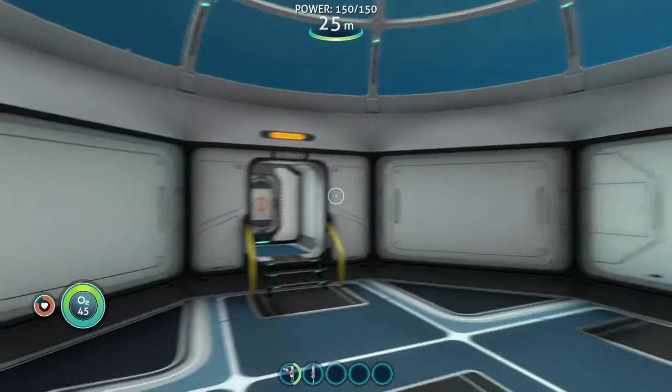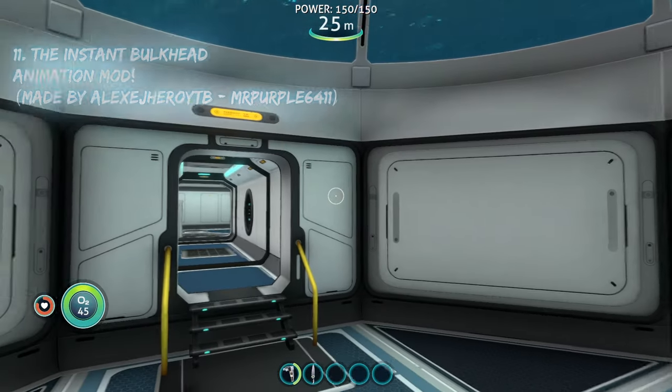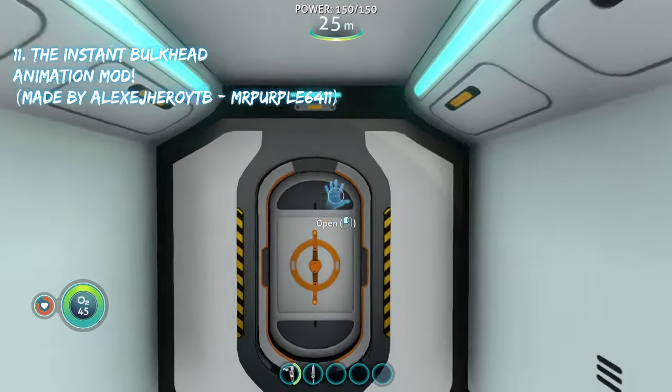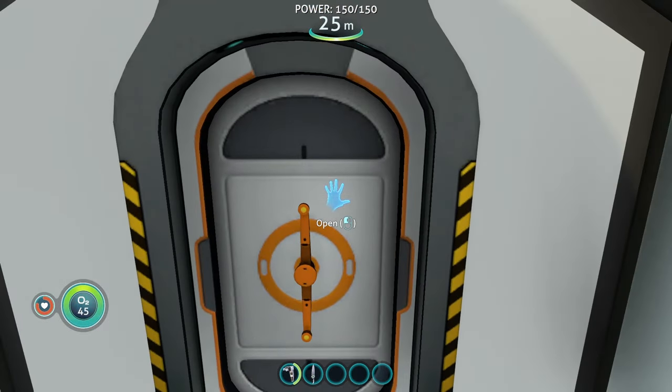Coming in at number 11 on the base mods list we have the instant bulkhead mod. What this mod does is change the bulkhead by getting rid of the animation that plays whenever you open it — that super slow animation. All you have to do is click it and the door opens instantly.